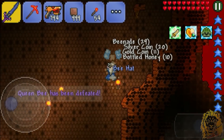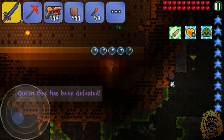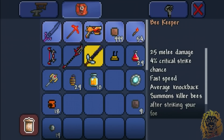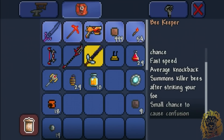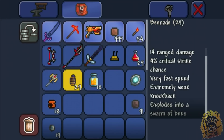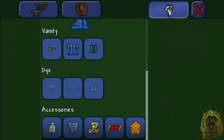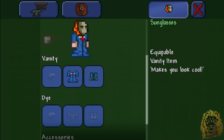We got a bee hat, yes! Nice, and we got a bee nade. Let's see, anything we're missing? Nope. Oh, that's so sick — summons killer bees after striking your foe! Oh that's sick, bee nade — very far exploding swarm of bees. We got the bee hat, that's not the best. Oh, we got dyed items in the bottom, I never knew that existed.